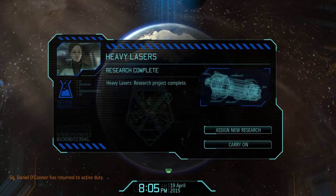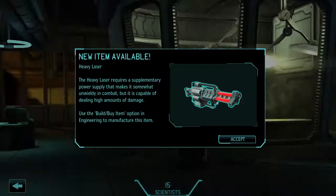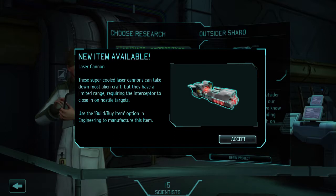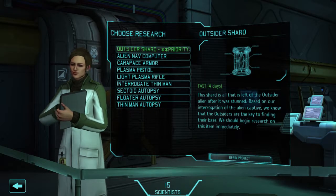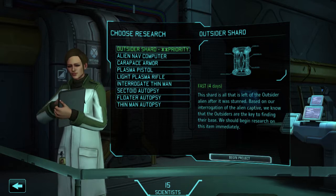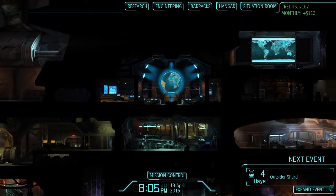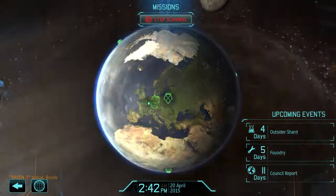We got our heavy weapons research complete — heavy laser and heavy laser cannon. That laser cannon sounds awesome. Oh, it's for a ship, for the interceptor things. We can get this outsider shard for the campaign in 4 days, foundry complete in 6 days, and council report in 12 days.